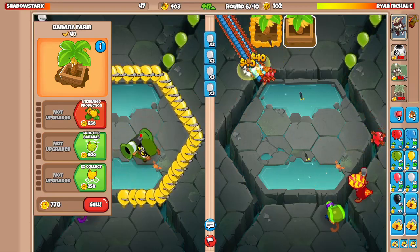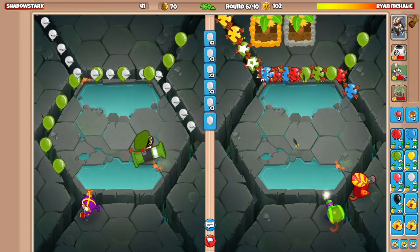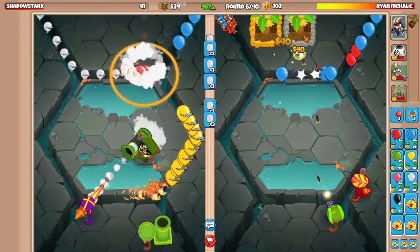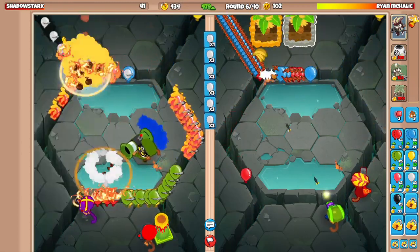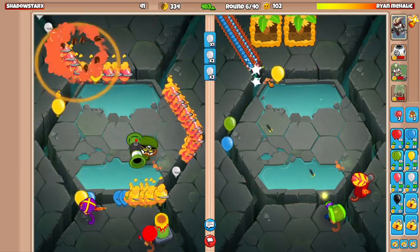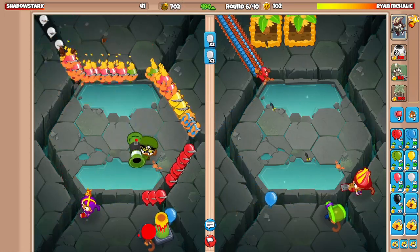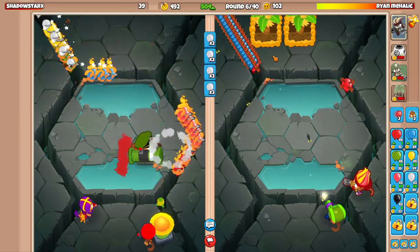Well done. Look at their life count by the way — I just realized they're at 41. That's not good for them. They're bringing mortar — interesting. I'm not sure how good mortar is on this map. There's not really good mortar bins, is the issue.